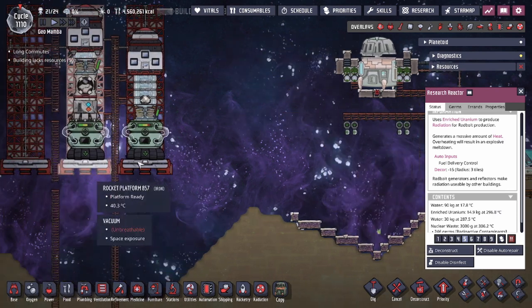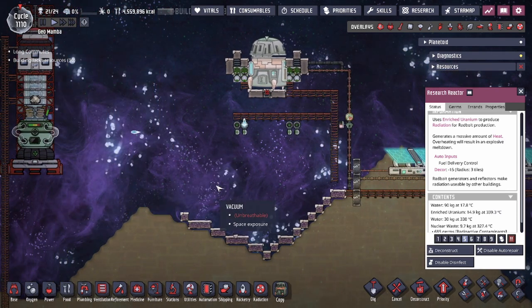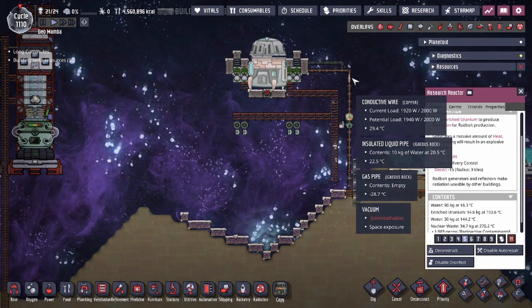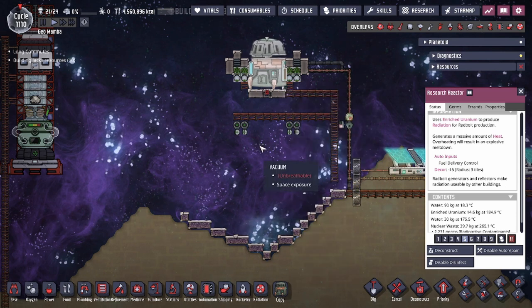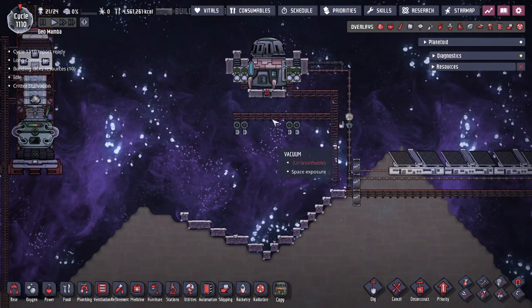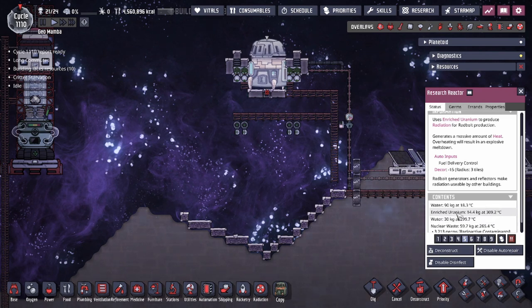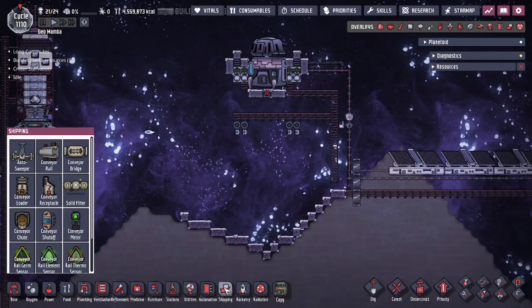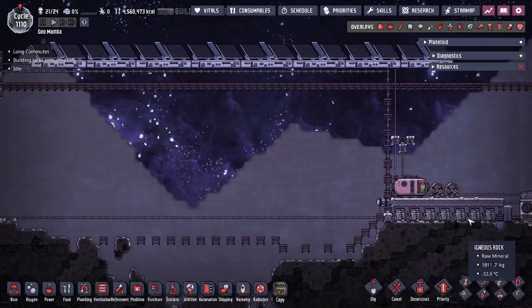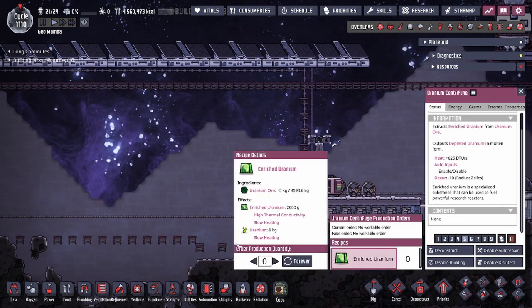I'd recommend only feeding your research reactor the minimum amount you need to charge your engines. It consumes about 10 kilograms of enriched uranium per cycle. You always want to feed it water unless you want to trigger a fallout with corium — which you generally don't. The only way to turn off a research reactor so it stops radiating is to stop feeding it enriched uranium, so you need to control how much you deliver. You can do this with a combination of sweepers and loaders to deliver a specific amount.